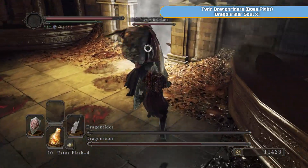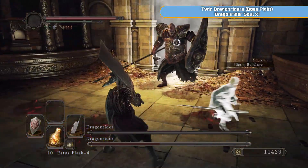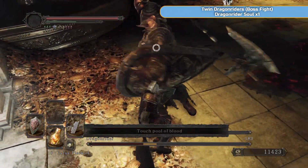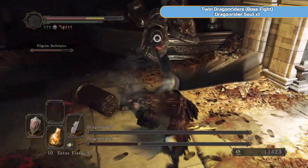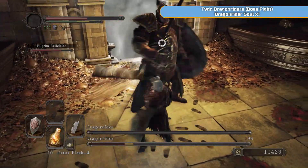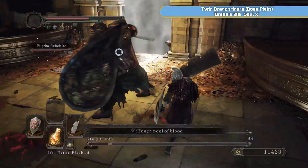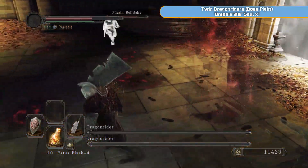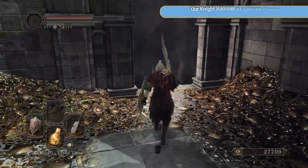The second one will eventually drop once you get the first one's health to half and he'll bring out a melee weapon. If you smash the platform and bring him down early, he'll just use his bow the whole time, making him much easier to kill. Just circle around the shield arm and you should be fine. Even if they do hit you it doesn't hurt that much. Fairly simple — shouldn't have a problem with those two.